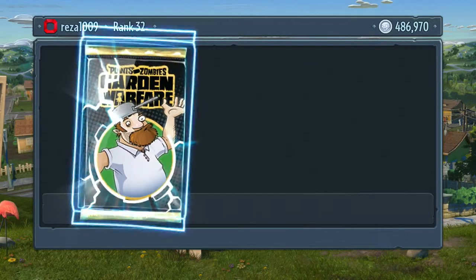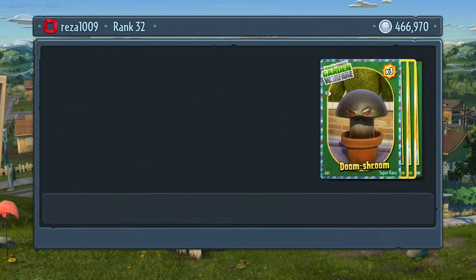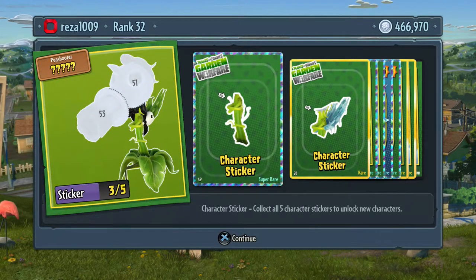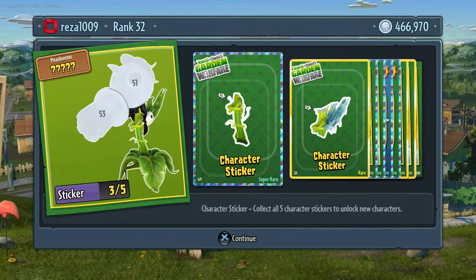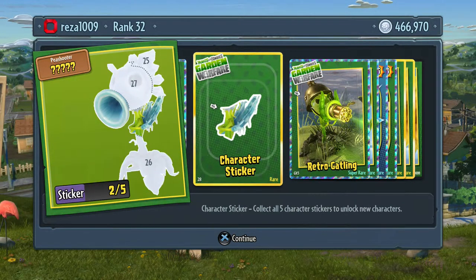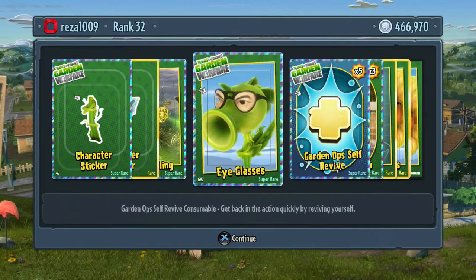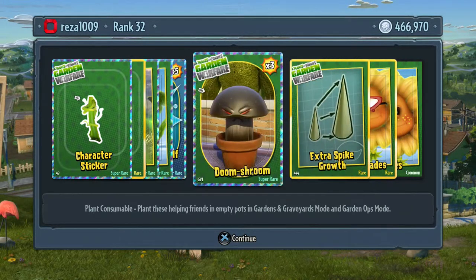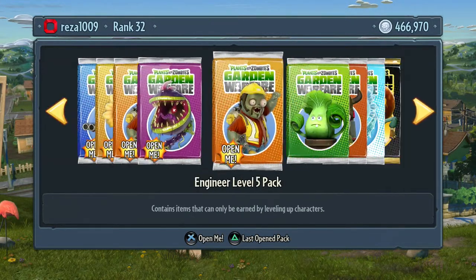Now we will do a plant pack and leave the character packs to the end. Oh, we got a third piece and a second piece, so we're building these Pea Shooters quite nicely. That must be the Ice Pea Shooter - that's a super rare one. Retro Gatling - that's pretty good. Super rare eyeglasses and Garden Ops shelf revive, which I don't really need, but can't complain. Doom Shrooms and lots of other good stuff.